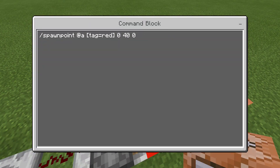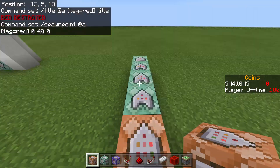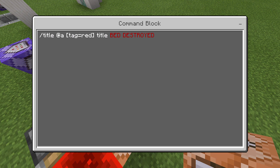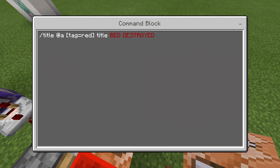The command for this is: slash spawnpoint at a tag equals red, and the coordinates of wherever your spectator box will be. The first of these chain command blocks will display the title — the command is: slash title at a tag equals red title bed destroyed.